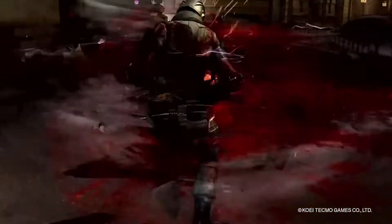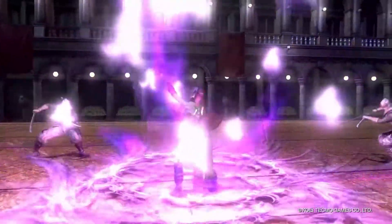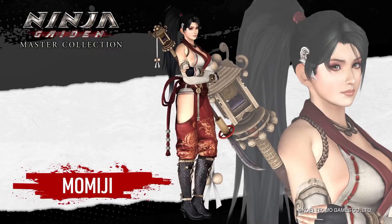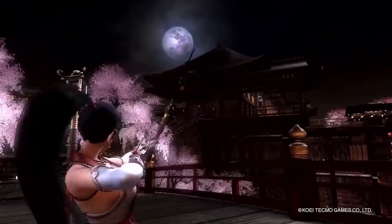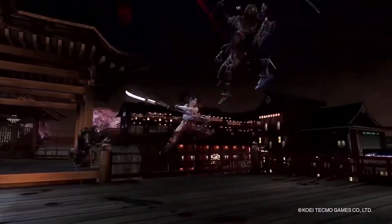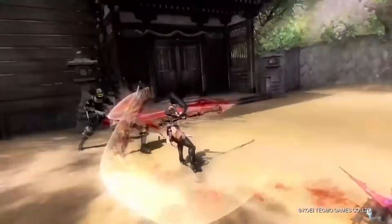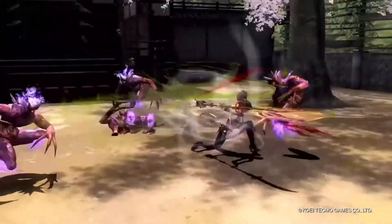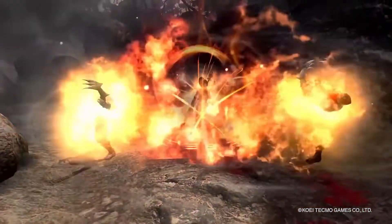Talking about the character showcase trailer — the characters they showed are obviously all the playable characters: Ayane, Mimiji, Rachel, Kasumi, and Ryu. All of the stuff looks great, I think. The gameplay looks fantastic. We do know that the version of Ninja Gaiden 2 in this collection will be the censored Sigma 2 version, with no blood and less dismemberment, though it still looked like it had some dismemberment in the trailer.